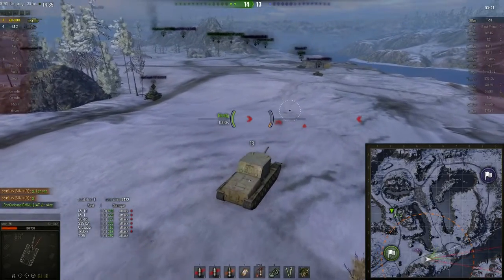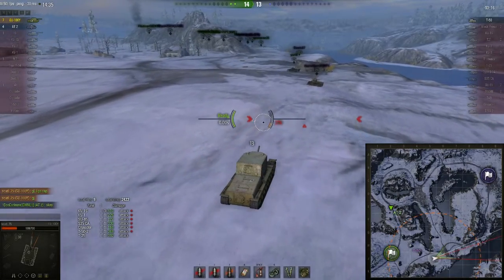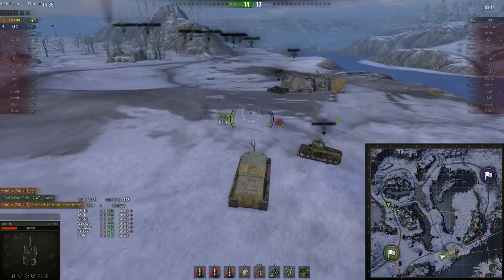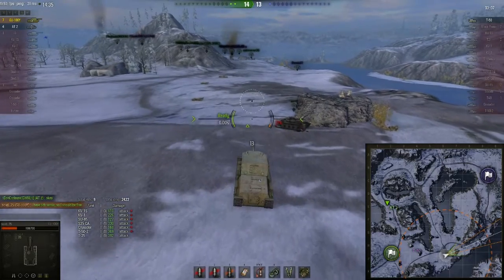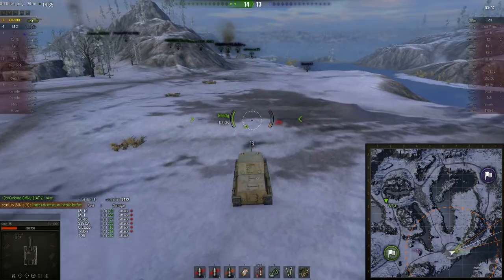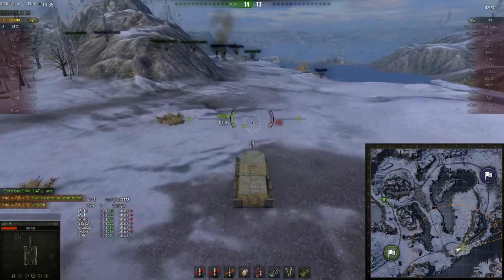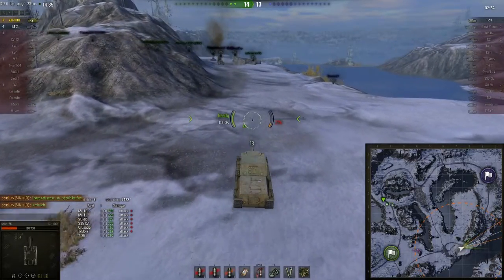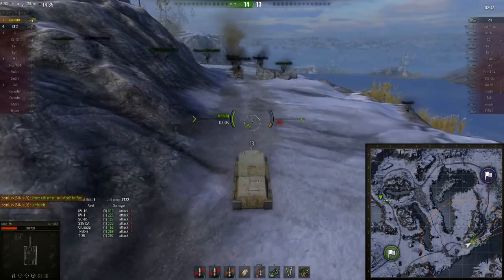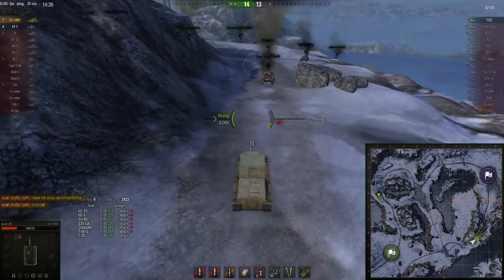He's going to try and get to the cap, taking a route which exposes his sides and rear, but hopefully stops him being spotted. The AT-2 maybe should have stuck around the friendly cap to try and prevent the T-50 from capping. There is still time for one lone tank to cap, but he's actually trundling up north, which might leave a route open for the T-50 if he's thinking smart. But we know the T-50 driver isn't particularly good.